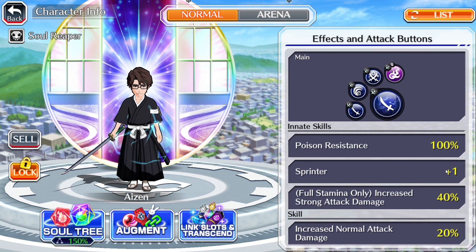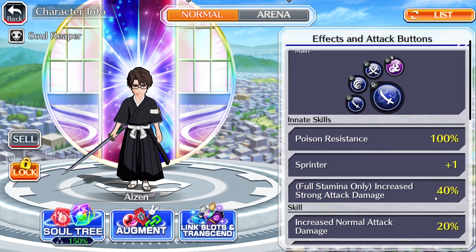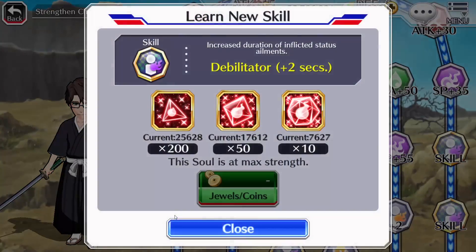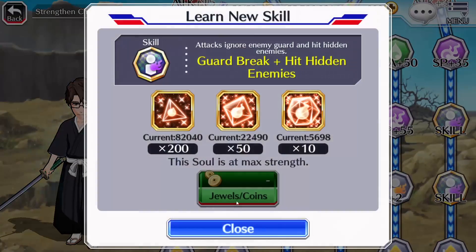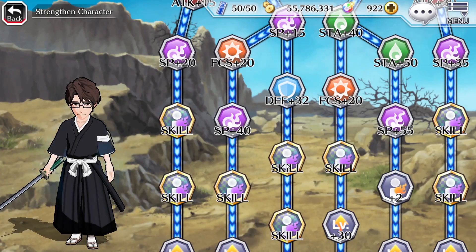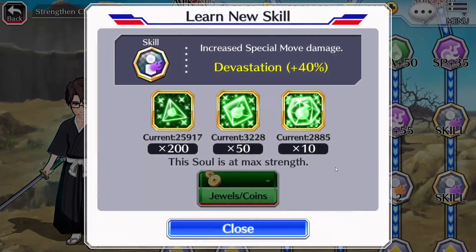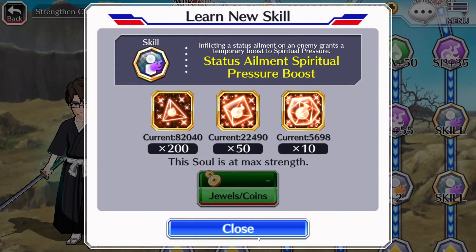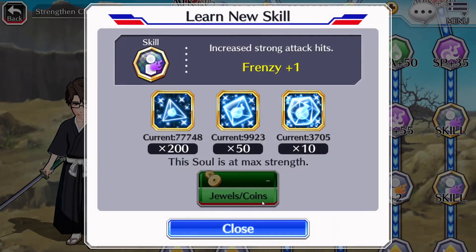But other than that, he is still pretty damn good. He has Speed plus 1, Poison Immunity, Increased Strong Attack Damage, and at Full Stam 40%. And the skills: Bruiser 20, Throwaway Ability, Debilitator plus 2, Guard Break plus hit an enemy — so you don't even need to give this guy a Zeta Pill. Damage inflicted at Full Stam 20%, Berserker 40%, Devastation 40%, and then Status Elements Virtual Pressure Boost of 80%, and Frenzy plus 1.